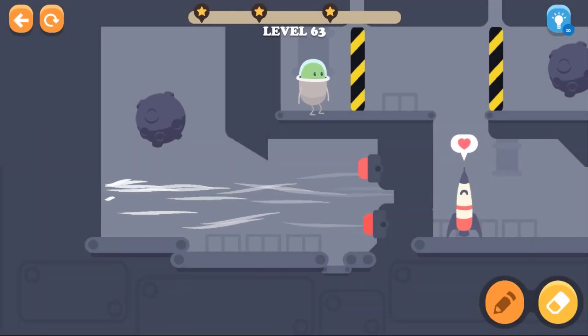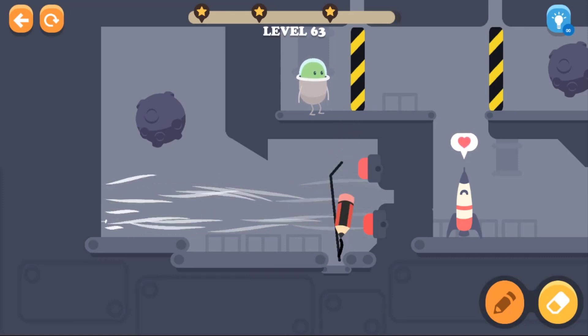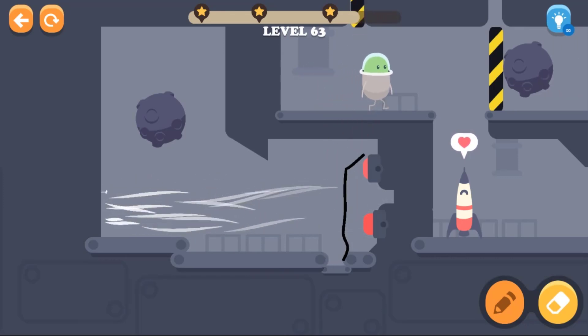Level 63 — let's see over here, what should we do? We push the hang — oh, that was quite easy!